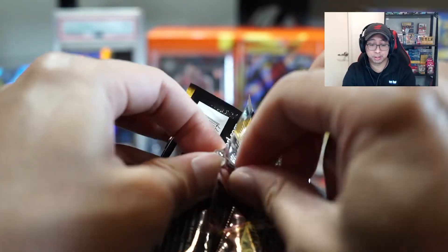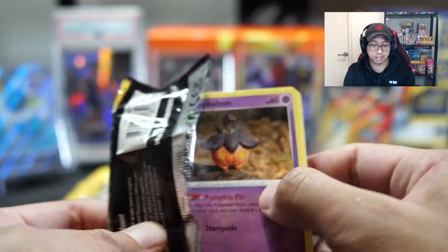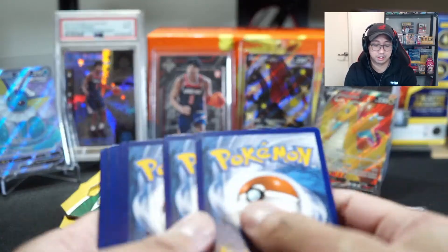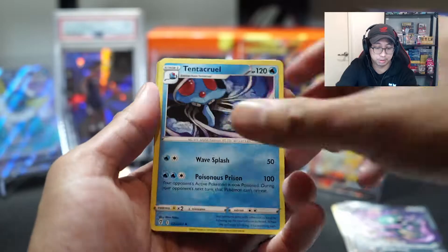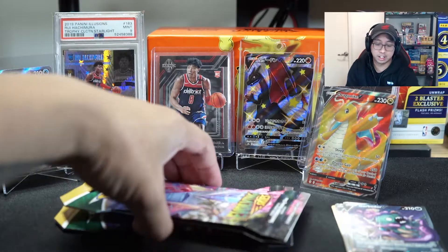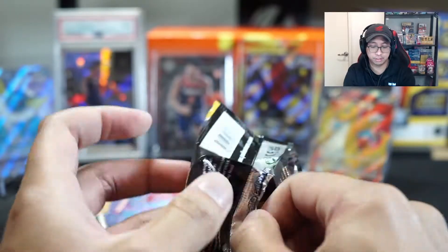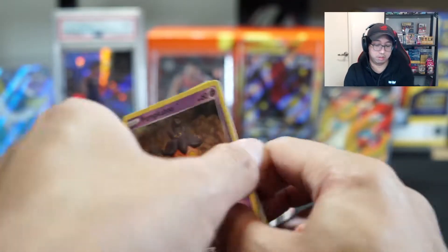I've seen people pull so many Umbreon V-max's, it's just crazy. I saw one guy pull three Umbreon V-max alt arts just willy-nilly — that's just incredible. Some people have crazy luck with these sets. We haven't seen a lot of evolutions on my channel unfortunately, which kind of sucks. EV Heroes was really good — we did get some alt arts from that. But nothing from Evolving Skies, which is quite sad, because I really want to finish the Evolving Skies set, especially V-maxes. I don't even have all the V-maxes after opening so many packs, so it looks like I'll have to end up buying them.